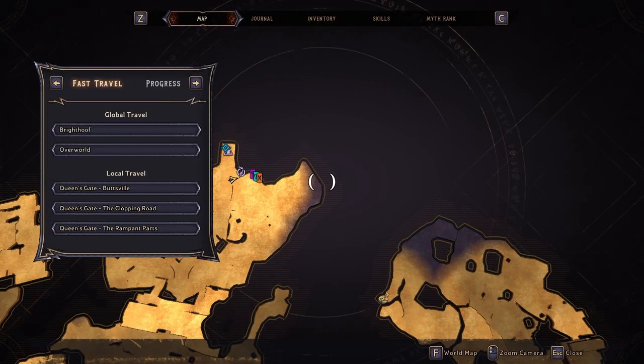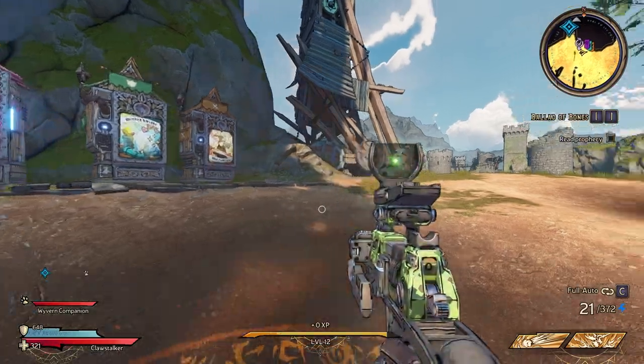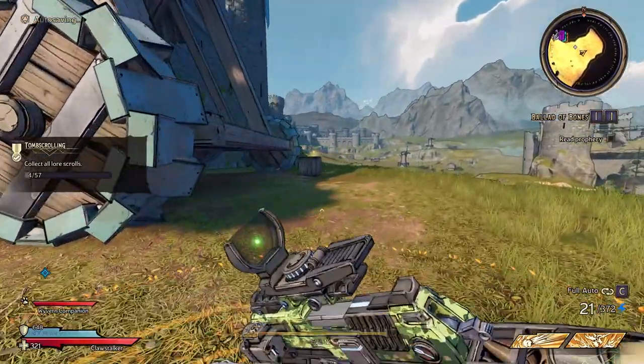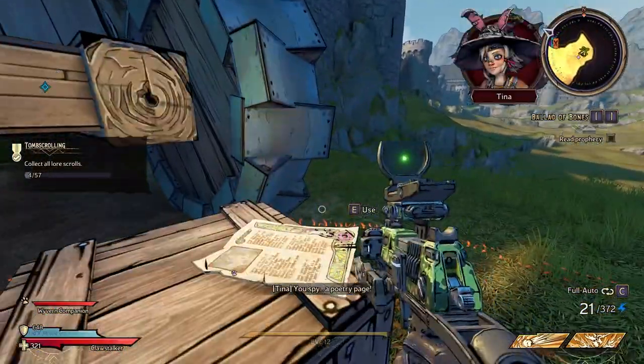The poetry page is found on the north side of the map, by the entrance to Brighthoof. If you're looking directly at it, then just turn right and go all the way to the end, by the side of this siege machine, and you'll find it on top of a box.